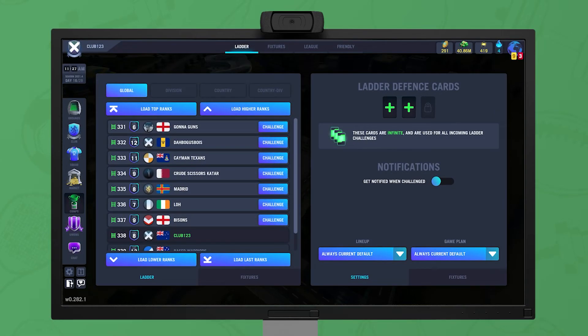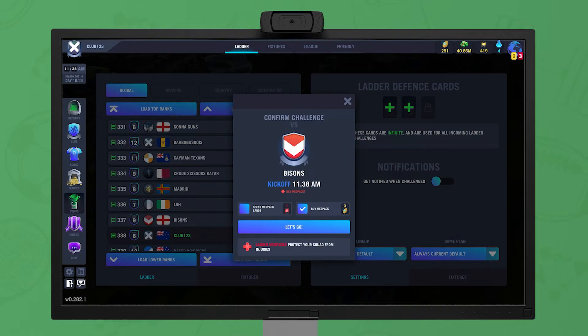When challenging, you can challenge any club that is not more than halfway between your current ladder position and the top of the ladder. Clubs that can be challenged will have a challenge button on the ladder table. Clicking this button brings up the challenge panel, showing the proposed kickoff time and allowing a med pack to be played, with the option to buy one if one is not already owned.